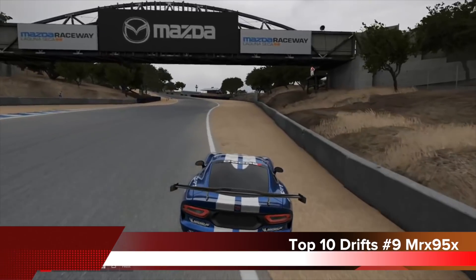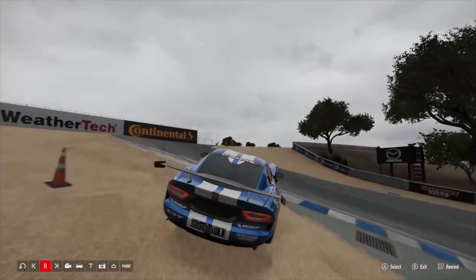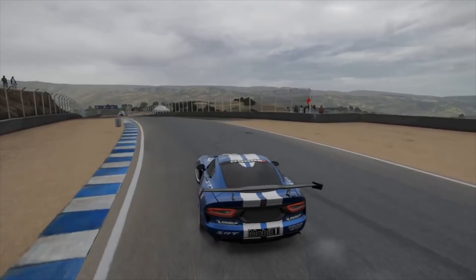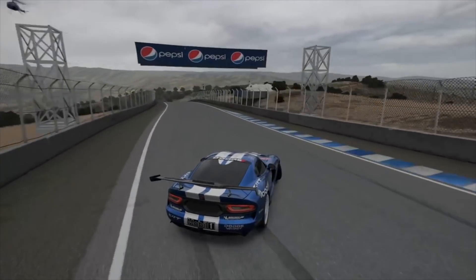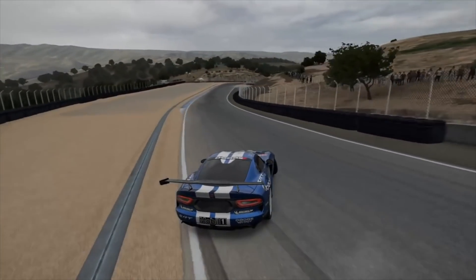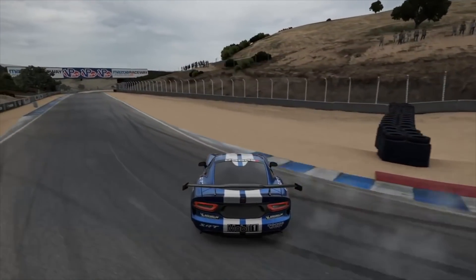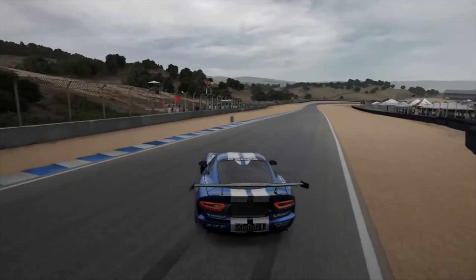Number 9: Mr 95x with a crazy reverse jump drift at Mazda Raceway Laguna Seca in his Dodge Viper. I respect this clip for being something totally different — I have never seen anybody attempt a reverse uphill jump drift like that. He holds it and goes with a nice freestyle line all the way down. He got enough air to clear the sand and carry speed over the jump drift. I definitely liked that clip.